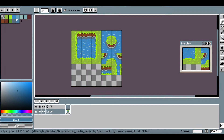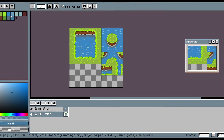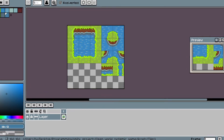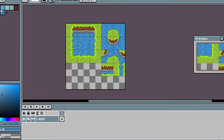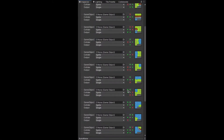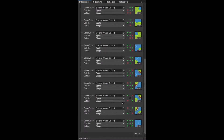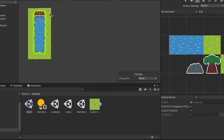I started by working on a tileset for the environment, and while I'm not an artist by any means, I'm quite proud of these. I think they really sell the 2.5D effect and I really like that style. Unity, the game engine I used to make this game, has a really useful feature for tilesets called Rule Tiles. Basically, you set the rules of where you want each sprite in the tileset to fit in with the others, and then when you draw with that rule tile, each sprite fits in perfectly.